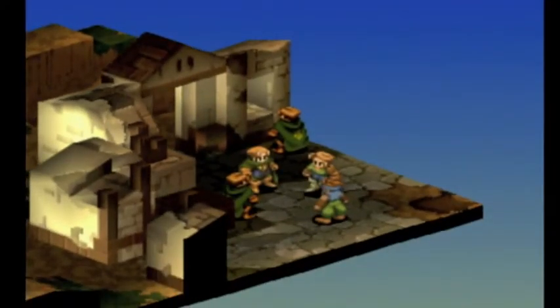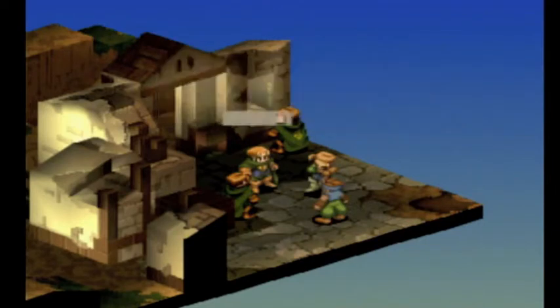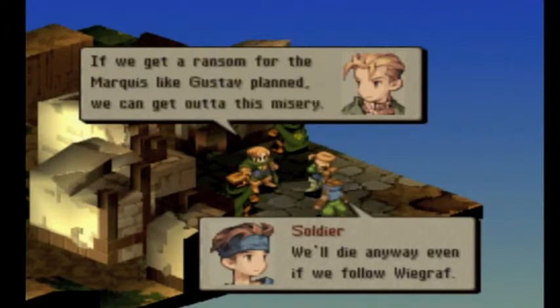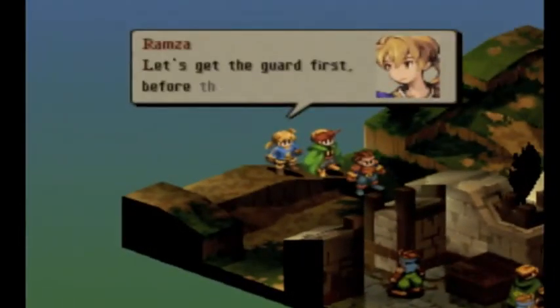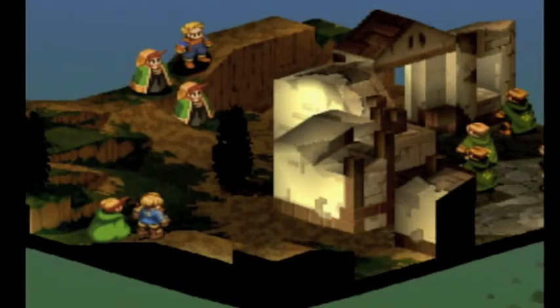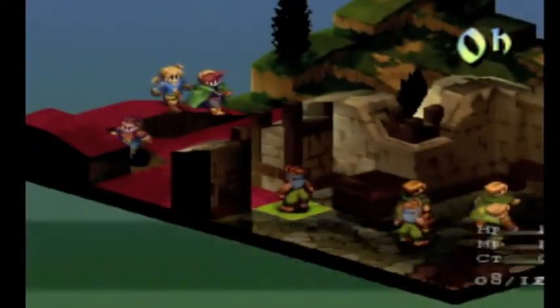This battle is actually very, very easy. As you can see here, you have three knights, an archer, and two monks, and they're all inside this one building. What you want is you want Algus to block the door up there. You want Algus to block up the door over there, which she does very, very well. And with mage classes, that makes it so very easy — because while he blocks up the door, they can't attack your mages, and basically provides them with safe haven.